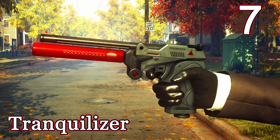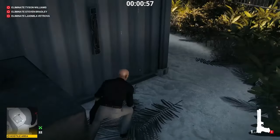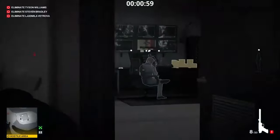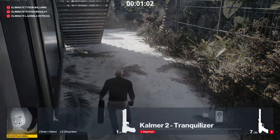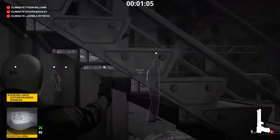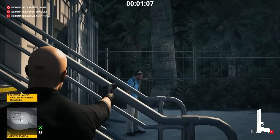Number 7 is the tranquilizer. It is an exceptional weapon when you need to get rid of somebody who's in your way but you have nowhere to hide the bodies. So if you need to get to a certain area and there are guards in your way that you can't hide or distract, you can just shoot them with the tranquilizer — they'll go down, and if the body gets found, you'll still keep your silent assassin.